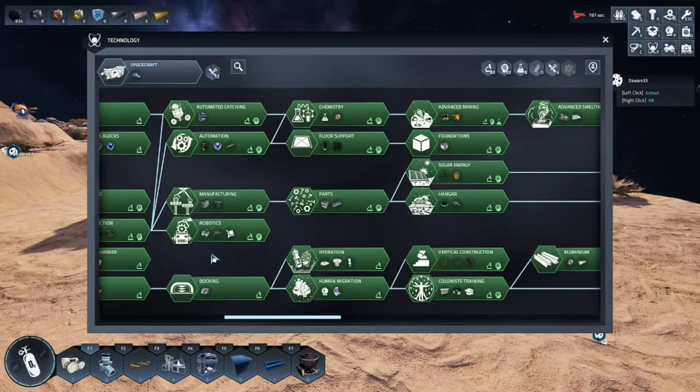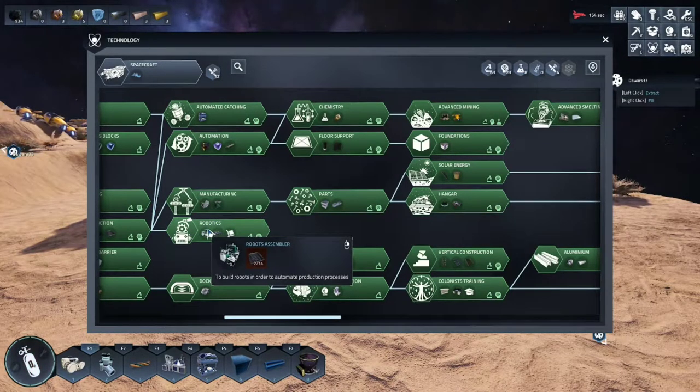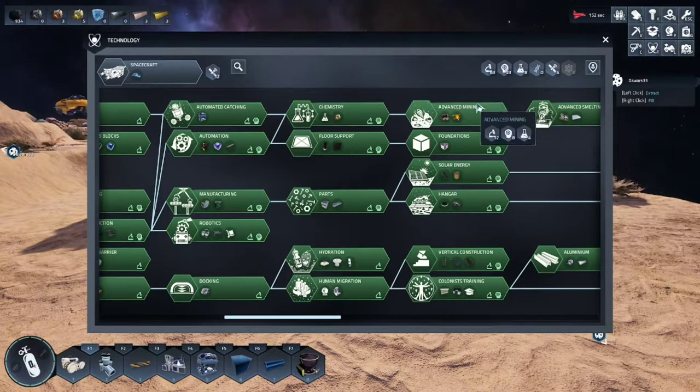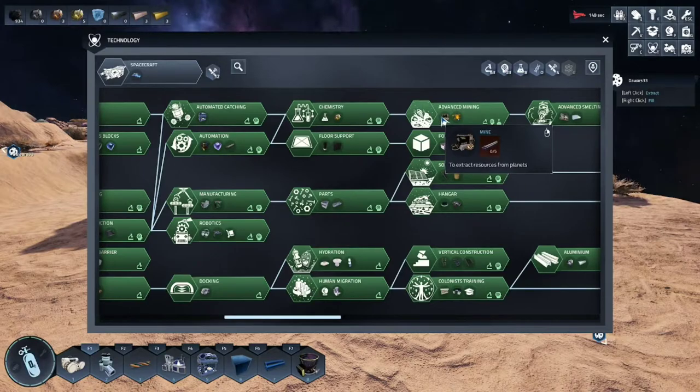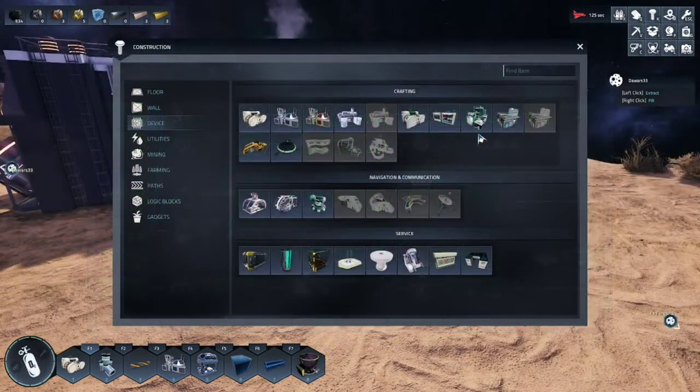As usual, let's make sure we have the proper research unlocked. First, we will look at robotics for the robot assembler, and we will also look at advanced mining to produce mining drones and the mine.